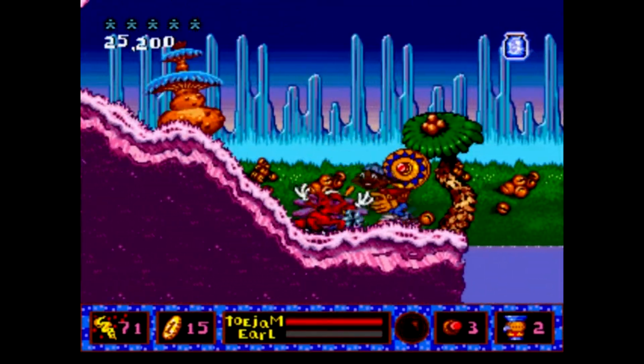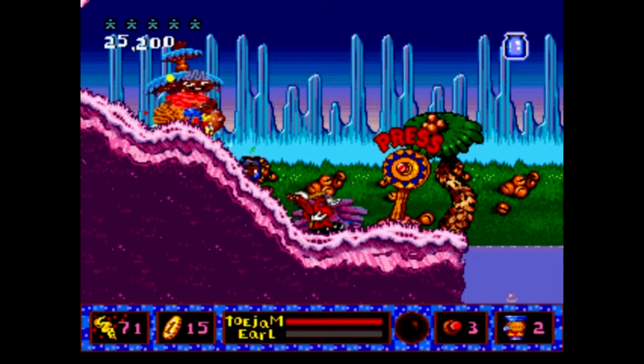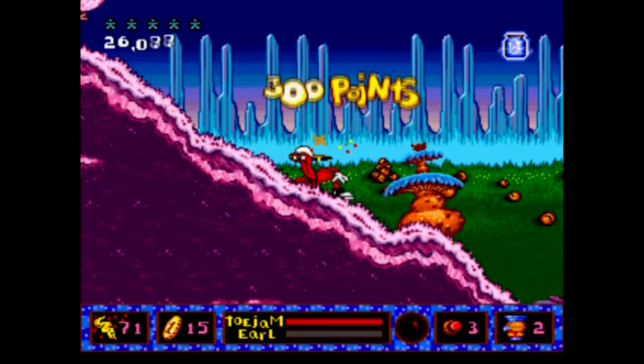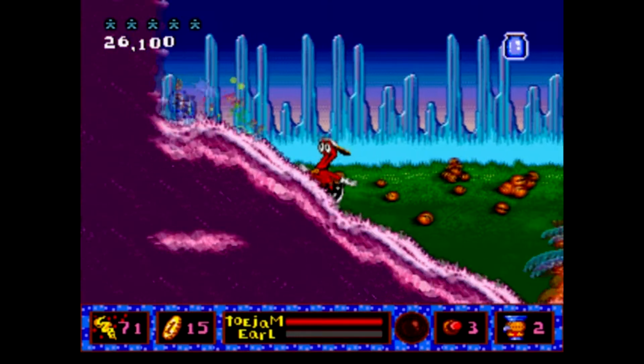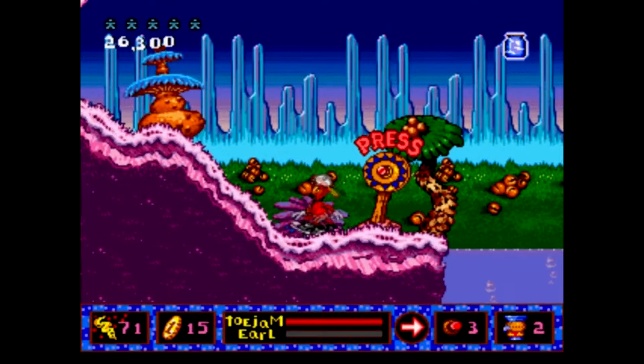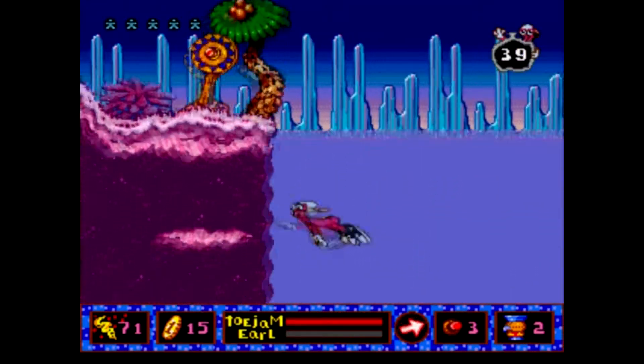Personally, ToeJam & Earl 2 has some of the greatest animation I've seen on a 16-bit console. The liberal use of vibrant colour, how well the characters have been animated, and the overall striking psychedelic look of the game are all very impressive. There's very little slowdown in this game, which is quite surprising given how much is going on screen sometimes.